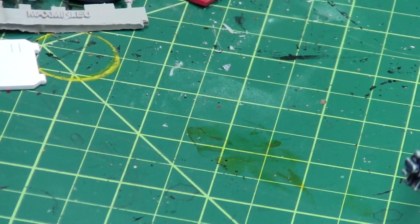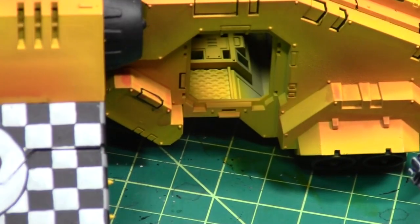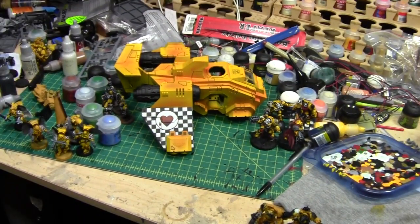And that's just about it except for the Storm Raven. Probably a third done. I need to do the checkers on the other side and then just highlight, fade, and blend all the yellow.